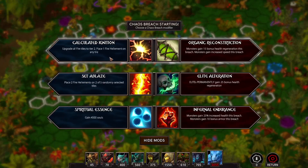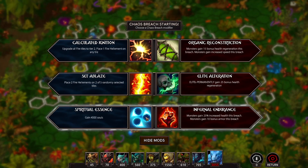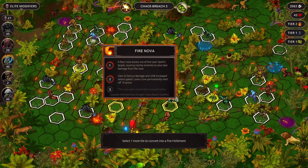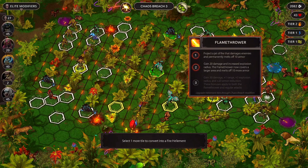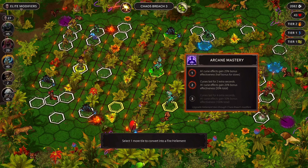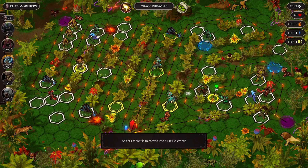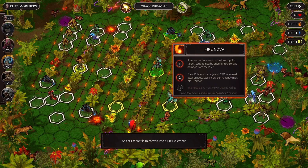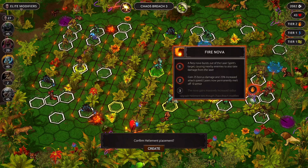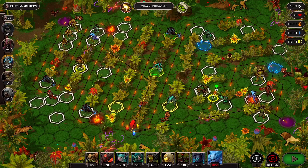Upgrade all fire tiles to tier two, and we can place it on any tile - I like that, even though they gain increased speed. Two fire helmets on two of five randomly selected tiles, but elites permanently gain some bonus health regen. Nah, we'll go with this. So we can get way more damage on this guy. I think we need that on this guy, or the jet of flame that gets rid of armor - oh, that's actually really good. That is one of the things I like about this guy. Half bonus for slows? Intriguing. You can gain more damage over here, but you can't hit the flyers whereas you can. I think we do this.